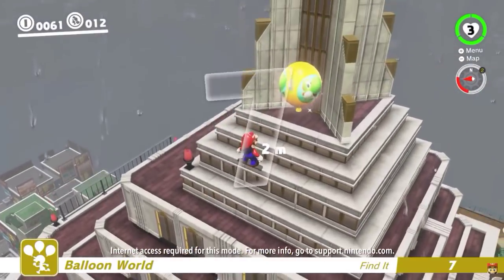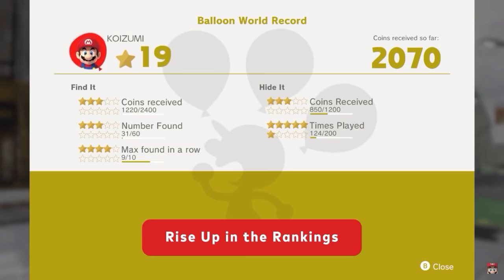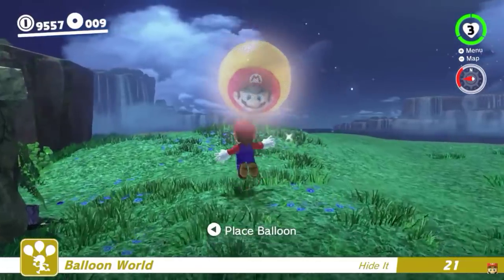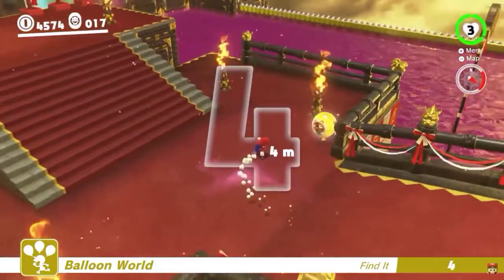By finding balloons other players have hidden and hiding your own balloons in unexpected, hard-to-find places, you can move up in the rankings. The key to setting high scores is knowing every nook and cranny of a kingdom's terrain. It's like a new form of objective-based speedrunning.